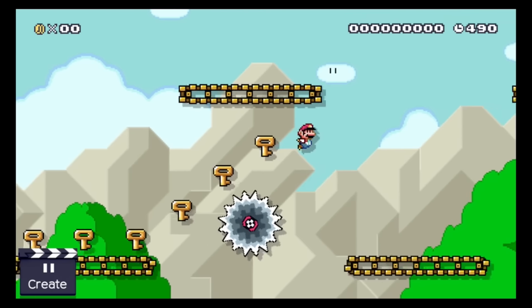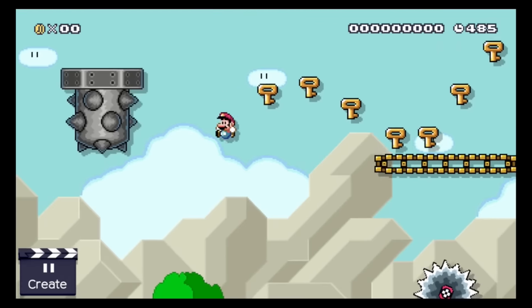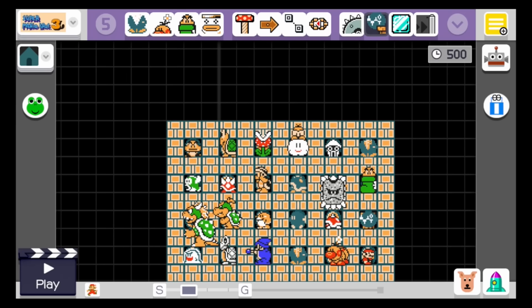The cool thing about keys is that you can give them to any enemy and once they die Mario gets the key. So what we are going to do is give each of these enemies you can see right now a key, and then we will find creative ways to kill them. You ready? Let's do this!